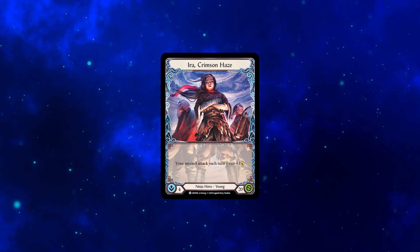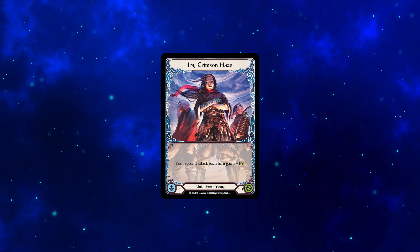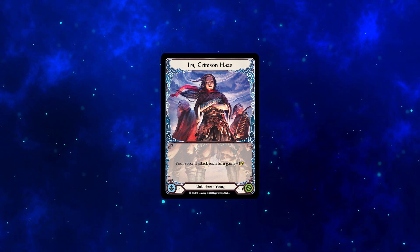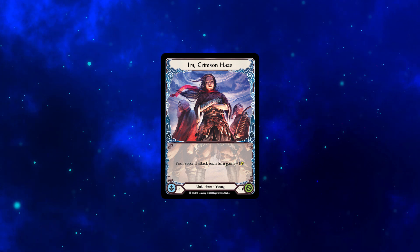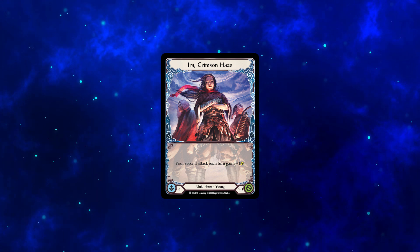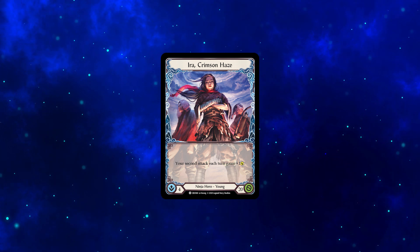ERA, Crimson Haze, is Flesh and Blood's first hero and currently has no adult version. She has the standard 4 intellect and 20 health, with a very straightforward ability: our second attack gains 1 power. It might sound unimpactful, but this bit of free value adds up turn after turn and often makes attacks difficult to block nicely.